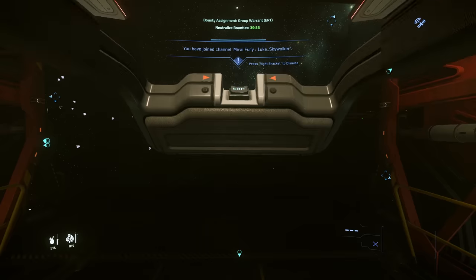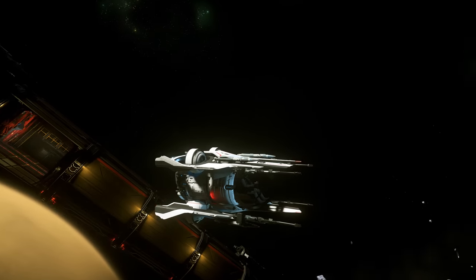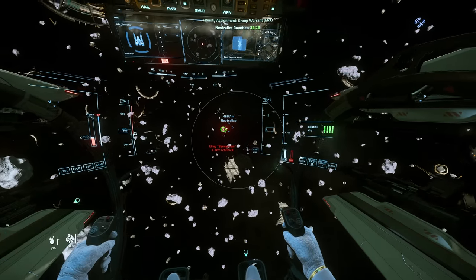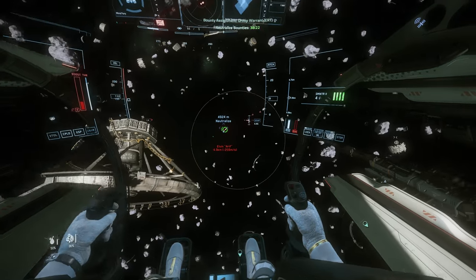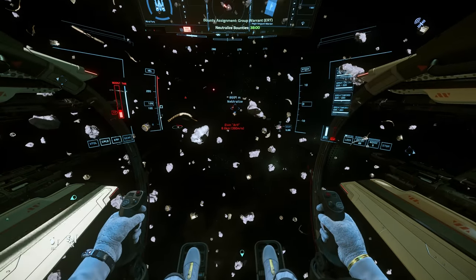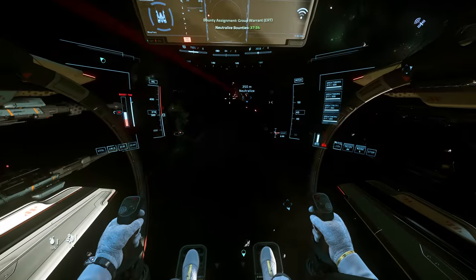Battle stations! Battle stations! Launch Fury. Rough launch. Let's see the bearing of the ship over here — bearing is 85. That's our target, not the other one. Missile lock. Fire a missile. Hit, nice. Switching to guns, let's go. Ballistics. Front collision.